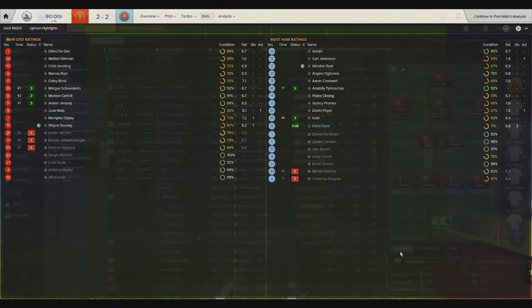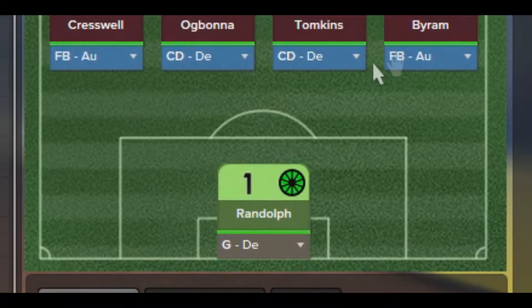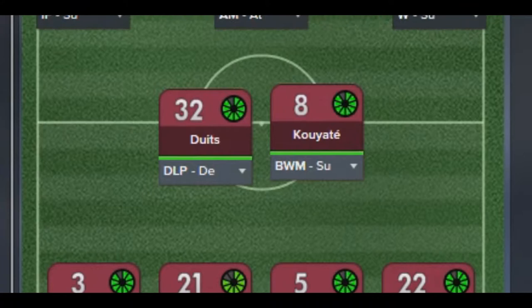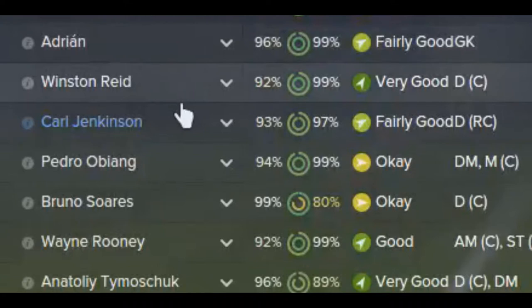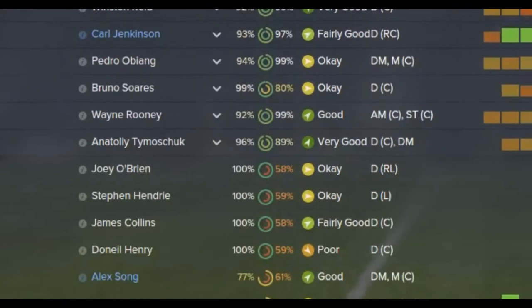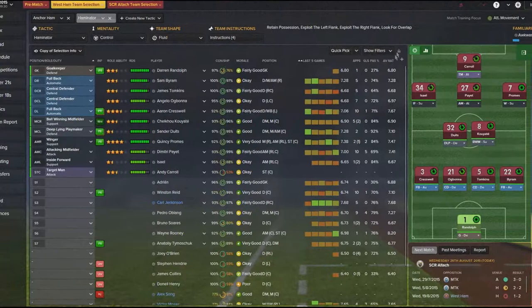Today we are facing Alta in the second leg, and from the first leg we are carrying a one-goal lead into this game. Today we are lining up with Randolph in goal, Cresswell, Ogbonna, Tomkins, Byram in the defensive line, Kouyaté in midfield, Israel Front on the left, Payet in the middle, Promes on the right, and making his debut this season - Andy Carroll, who has come back from injury. We are saving Memphis Depay for the future and won't risk Wayne Rooney either.